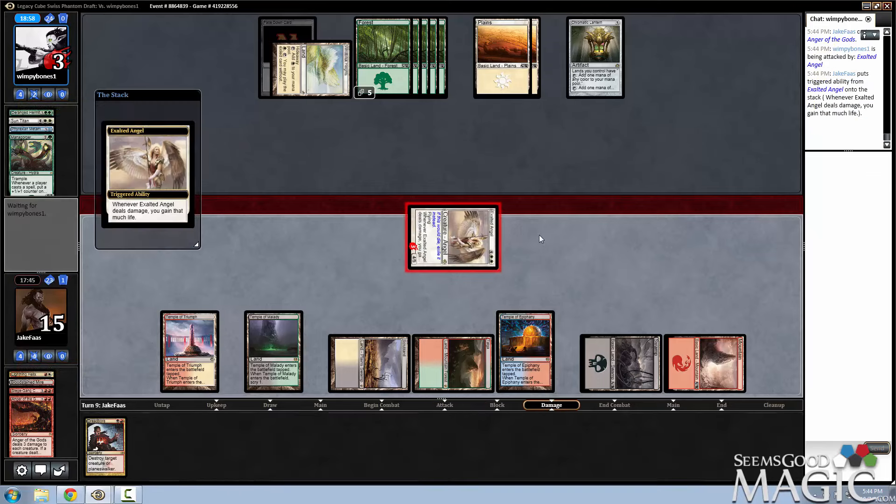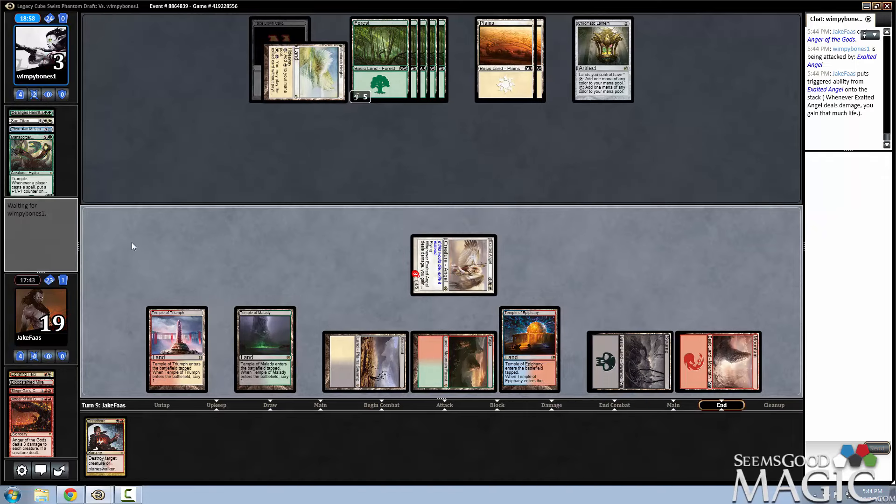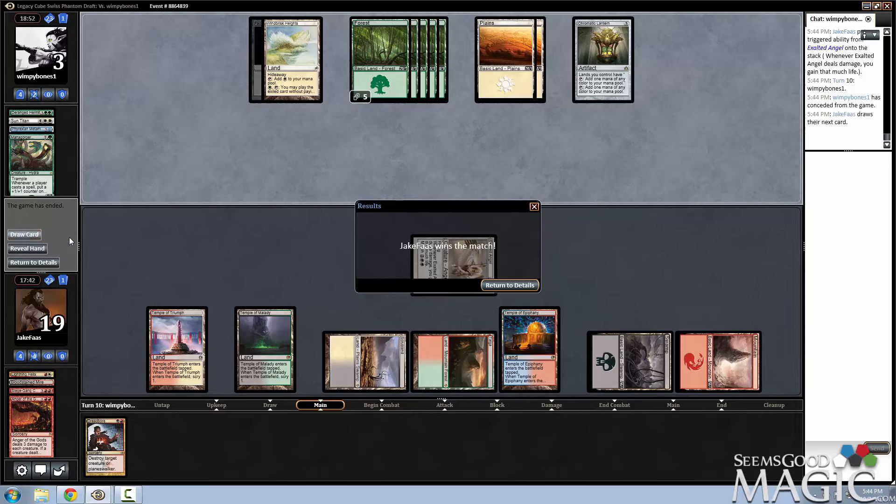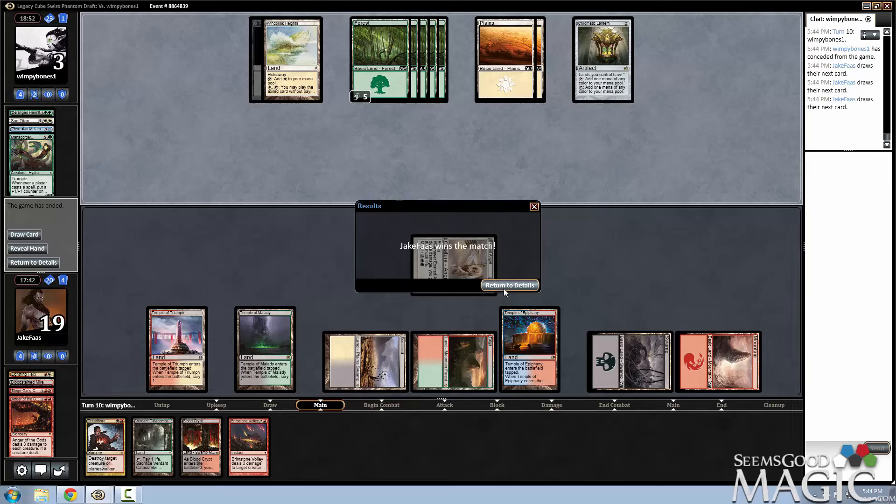The most unfortunate thing is he can play a Fleece Mane Lion and monstrify it immediately. He didn't really have much against me — I had a ton of removal. I sideboarded in more removal against him, so his was like the perfect deck to play against mine as far as I'm concerned. That was two and one in a Swiss.